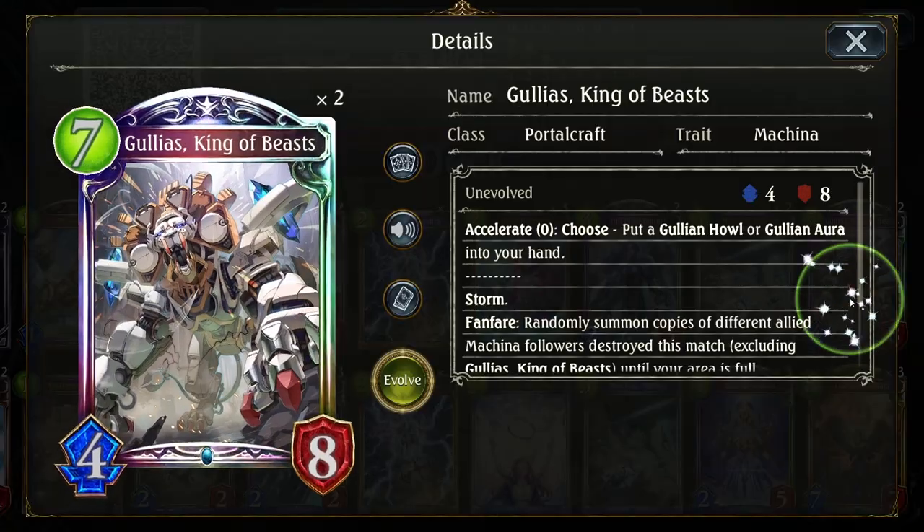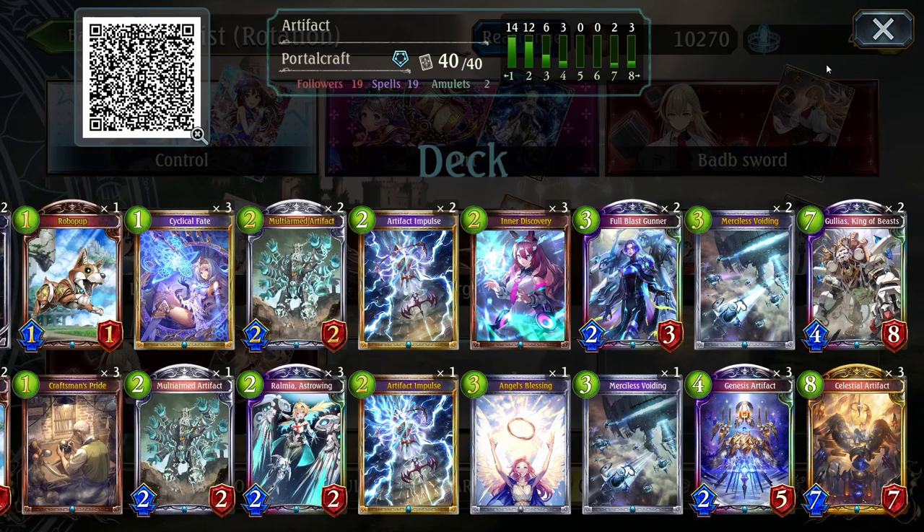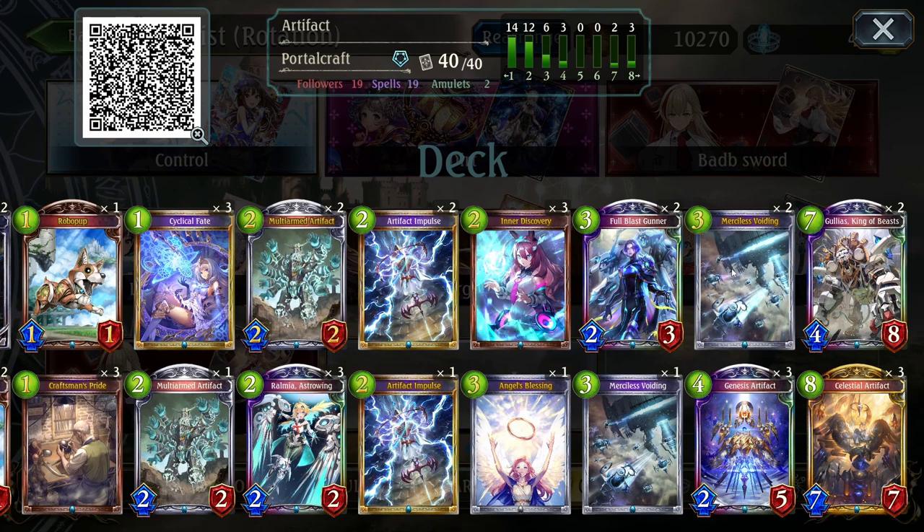And then this card here — I am kind of indifferent, I think, for removal purposes against early game aggression like Handless Blood or Sword. It comes in kind of clutch, but in other matchups it doesn't quite do a whole lot. But I like it enough that I have two of them in here.